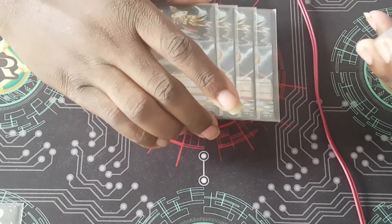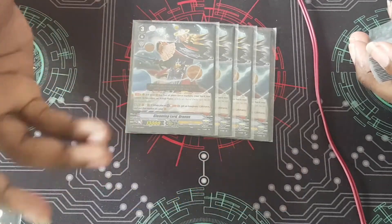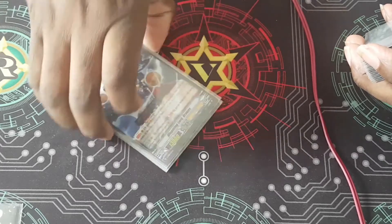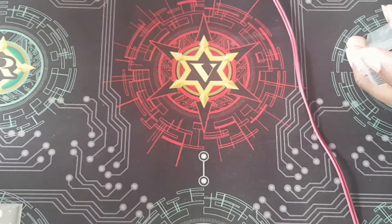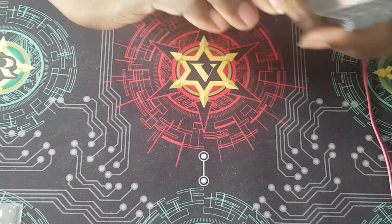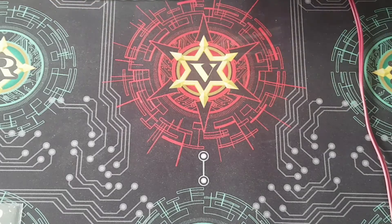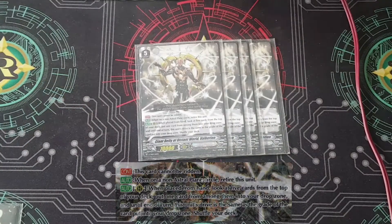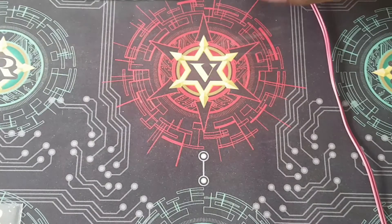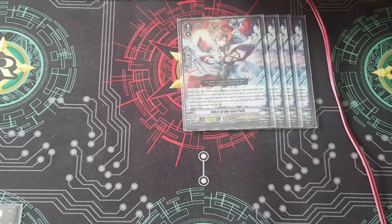I also play four copies of Gleaming Lord Uranus from the trial deck over Astrayos, since Astrayos doesn't have a rear-guard ability and Gleaming Lord does — giving you an extra Force marker for two soul. The downside is he chews through soul quickly, so if you don't get good soul charges in the early or mid game it gets awkward. I also run four copies of Valkyrian — he's your main beater and the main reason you play the deck.